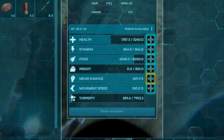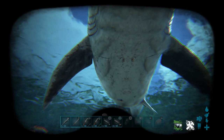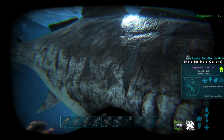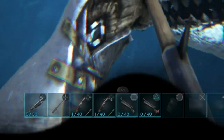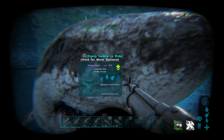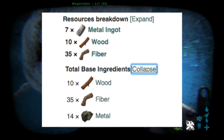What you've got to factor in is the cost of the items. To actually make the harpoon gun, you need a lot of prerequisites — you need the ballista turret as well as the ballista arrow to be able to craft the harpoon launcher, which is a big difference compared to the crossbow, which only requires the bow as a prerequisite. The resource breakdown for the harpoon launcher requires 40 wood, 60 fiber, 25 hide, 120 metal ingots, 60 cementing paste, 50 obsidian, and 30 polymer. That is a lot of resources. In comparison, the crossbow only requires several metal ingots, 10 wood, and 35 fiber — a huge difference.